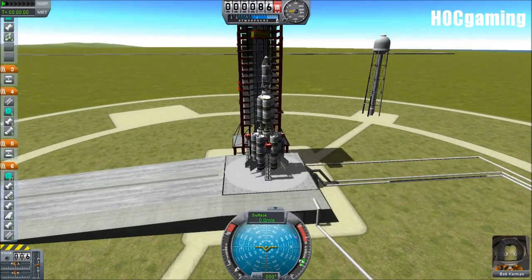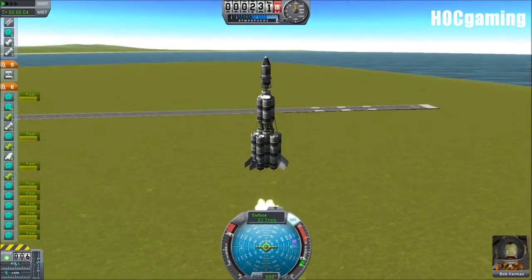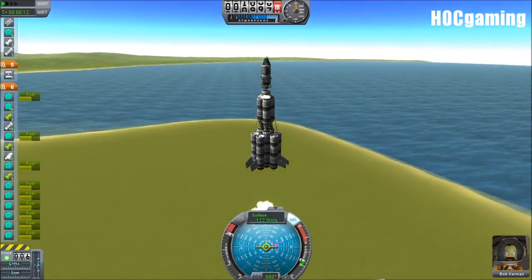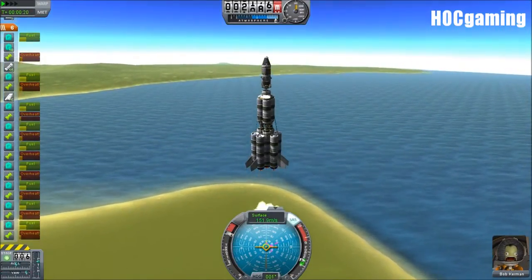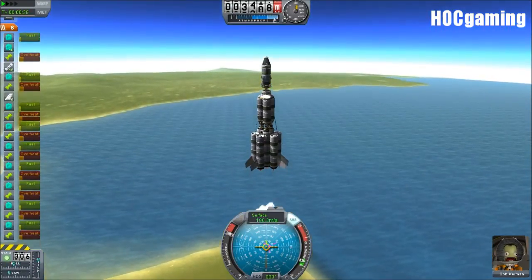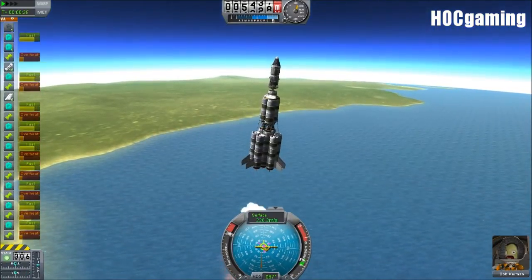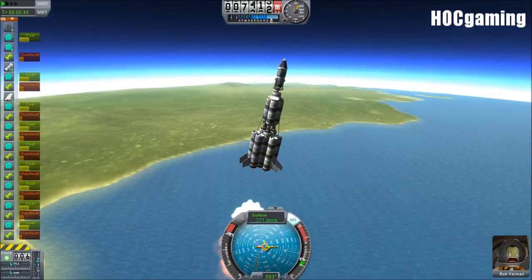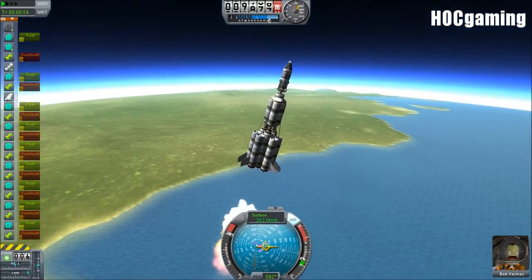Now the point I've set it to just now is actually a bit too close, and that's for a very good reason — so that I can show you what to do if you don't immediately get an encounter. So having warped to get Minmus in the correct position, we then warp a bit more to get to the correct time of day, so that when we launch we can go immediately into an orbit and into our inter-body transfer — moon insertion, that's what the burn is called at this moment.